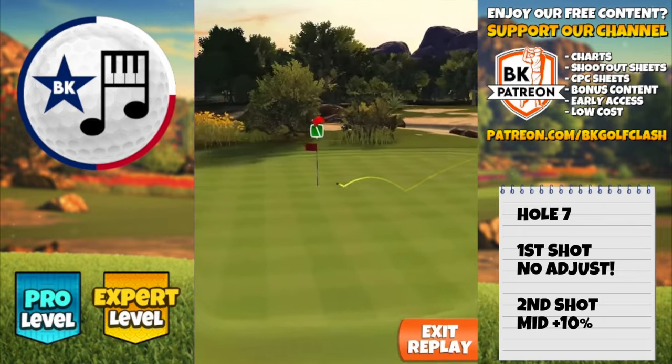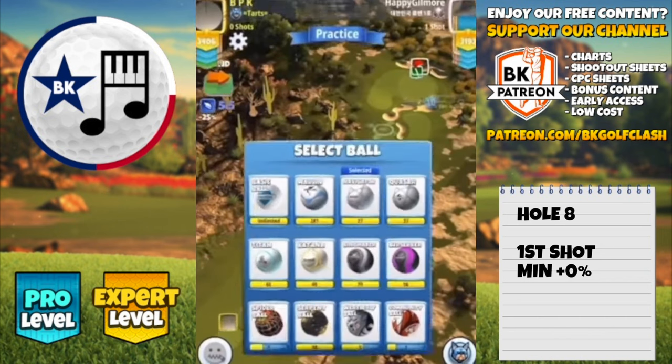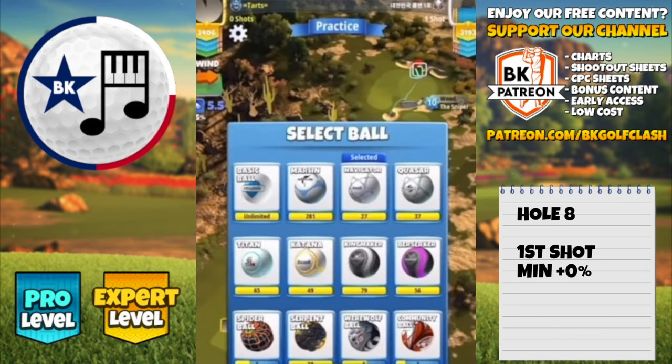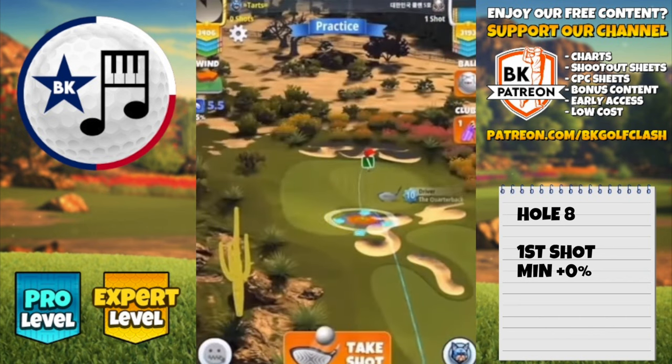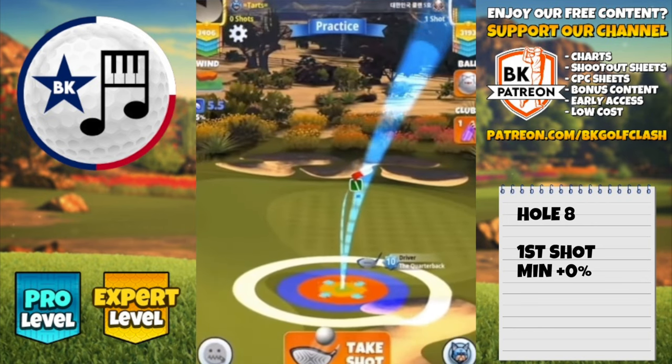Aim at the pin, 2.5 bars backspin, pull over the bullseye and we drop it right at the pin. Once again a rough bump is the best opportunity here on hole number 8. If you don't feel confident with that then play a bounce over shot instead, or just play a containing shot with a load of backspin.